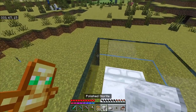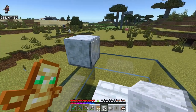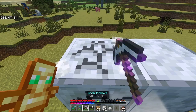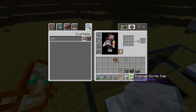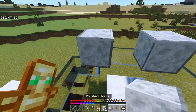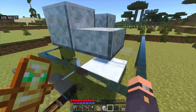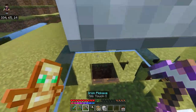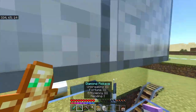Grab your building blocks and place them right here on the second pane from the far left side. You can break this one if you want, but it's not really needed. Get a slab right here, place a temporary block there, and put the slab right here. That will keep the adult villagers from getting over here and being able to obstruct the baby villager's path.